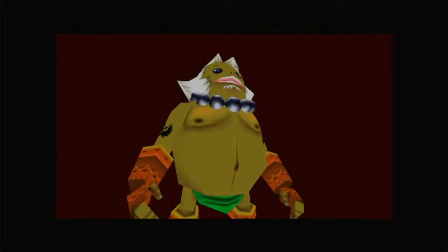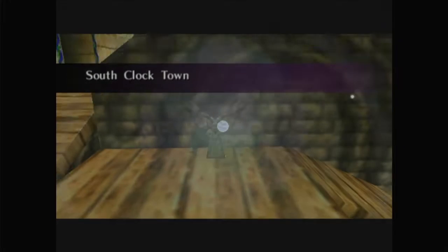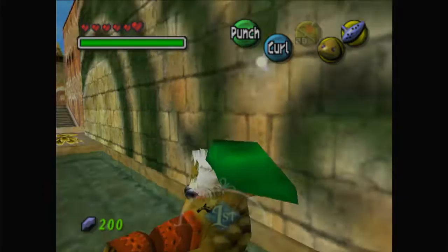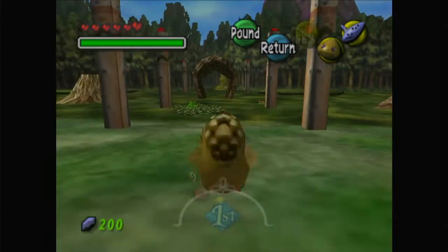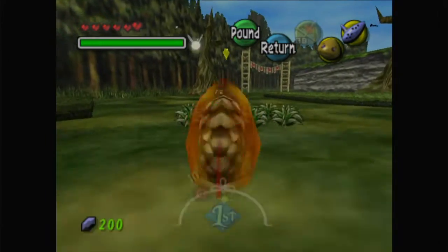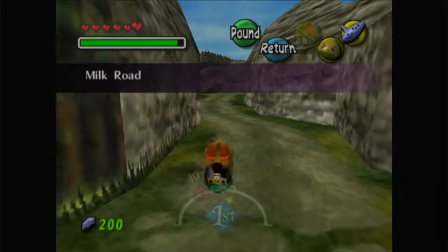If we head back to Clock Town, we're actually gonna go to a new area on the map that we haven't been to before. It's a very small area comprised of two mini sections. We're gonna get to go across Termina Field so that's like the best part. I want them to remake this game for Switch — they're already putting it on there with the NSO thing sometime this month. They're doing a Nintendo Direct tomorrow too. I hope there's some Breath of the Wild 2 news. Maybe some Metroid Prime 4. But here we are — Milk Road.